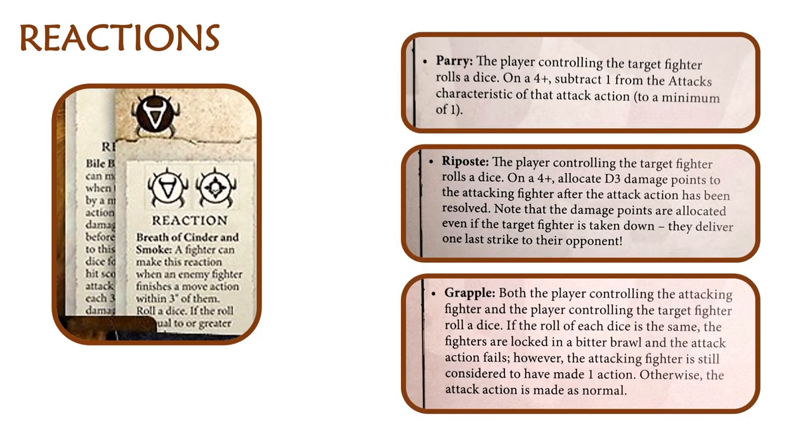We have seen reactions appear in Tome of Champions 2020 as part of a pit-fighting ruleset. There were three options: parry — reduce the attacks hitting you; riposte — do attacks back; and grapple — potentially block the attack completely, though it was a one-in-six chance. The interesting thing was that you had to spend a single die to trigger these reactions, so it's not a given — you're potentially holding back singles to do a reaction rather than banking them all for initiative. It's a really interesting mechanic: sometimes when you get a load of singles they feel useless, but this creates a nice trade-off between building triples and quads or holding back singles for reactions, adding decision-making at the early stage of the game.